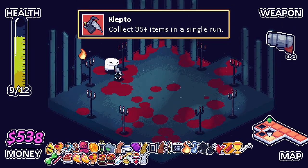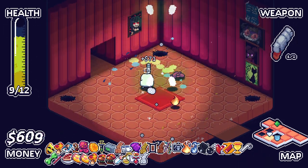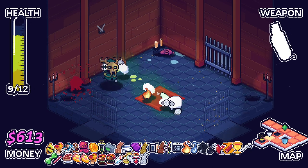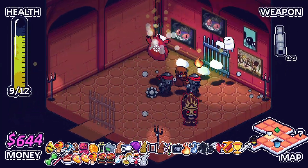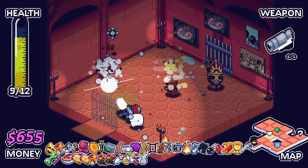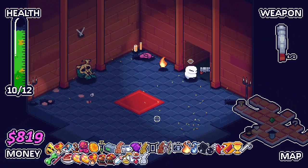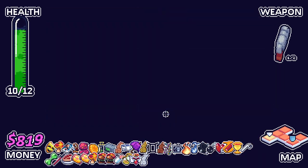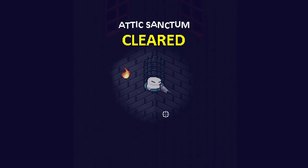Movement speed — okay, that's fine. It's like 35 items in a single run. We got a bank at the floor again. Or kitchen or whatever this is going to end up being. We've already done the boss as well, right? Just the goddamn face scared us into doing it. I think we're good to go. See what floor this is. Attic Sanctum has been cleared.